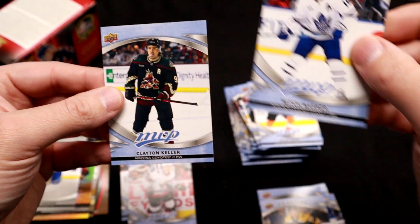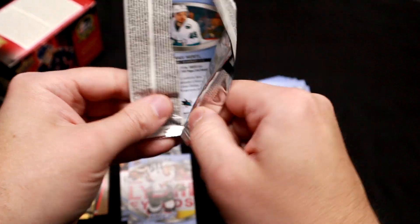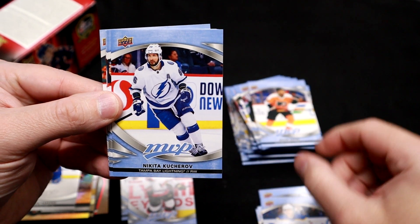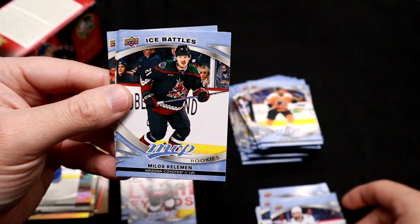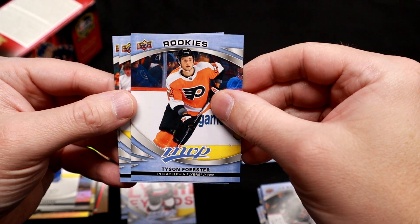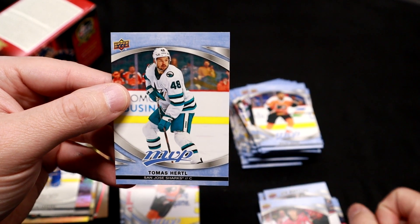Clayton Keller. We just need Austin Matthews — the big guy. Tavares. Skinner, Kucherov. Looks like we don't get any Redemptions here. Rookie Ice Battles — Kelman. Finally got another rookie — Tyson Forrester. TJ Oshie. And the last card of the rip — Thomas Hertel.